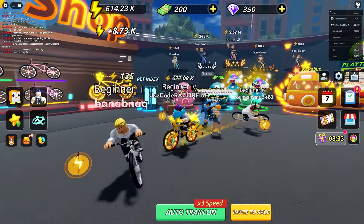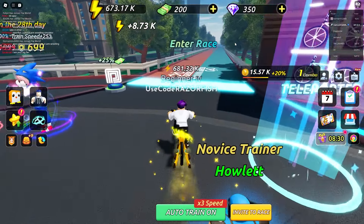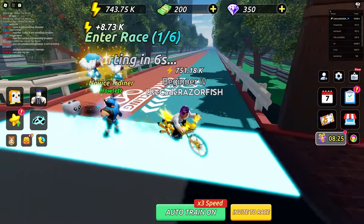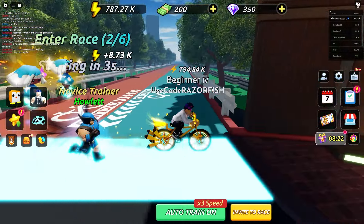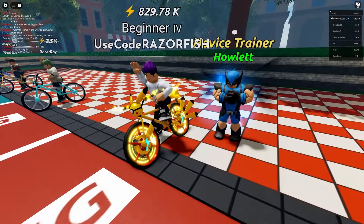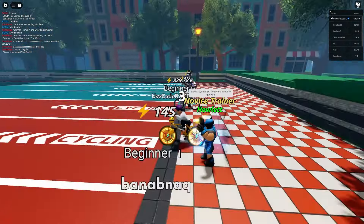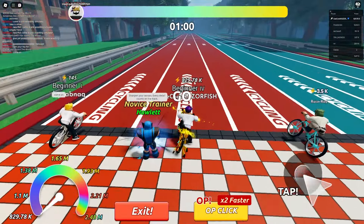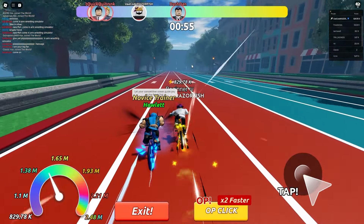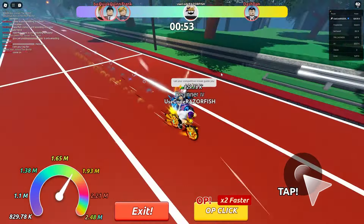Here are all the cyclists - Dash Dan is a champion with 2.5 million energy, and I have almost 700k. Let's see if we can beat Dash Dan. The race starts in six seconds so I'm going in circles collecting energy. I have 830k, my auto clicker is on - three, two, one, let's go! Dash Dan is crazy fast and my trainer is actually biking with me.